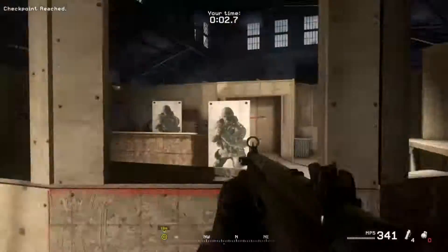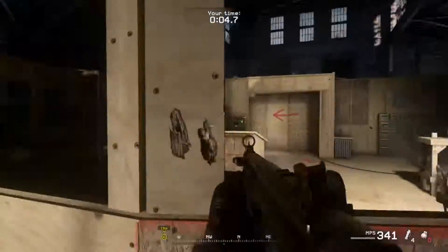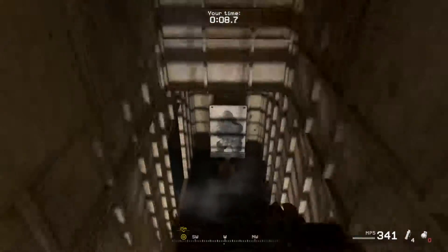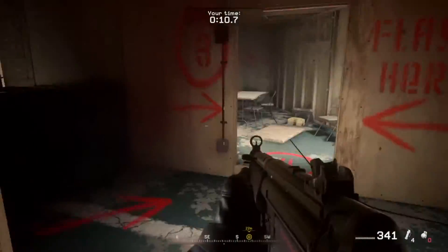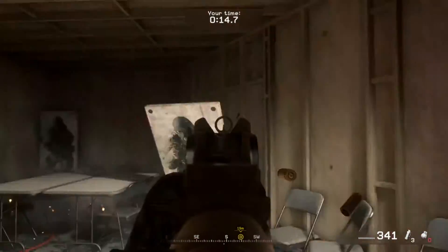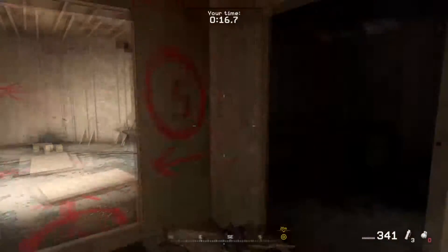Go, go, go! Hit the targets. Position two, go, hit the target. Flashbang through the door. Position four, hit the targets. Position five, go, hit the targets.